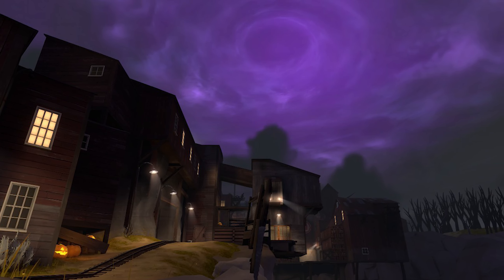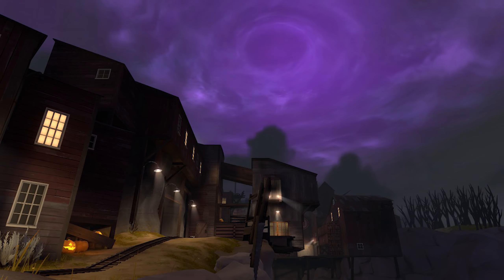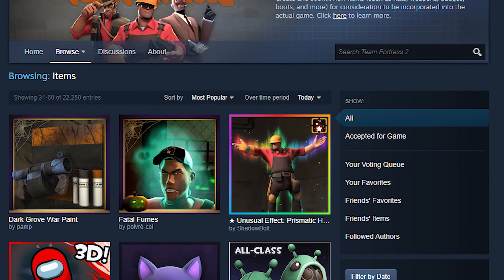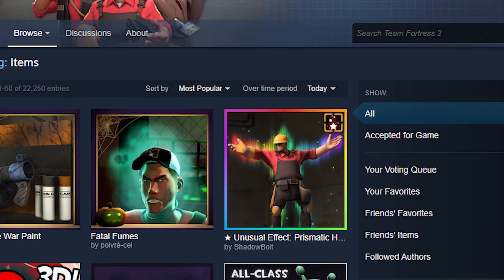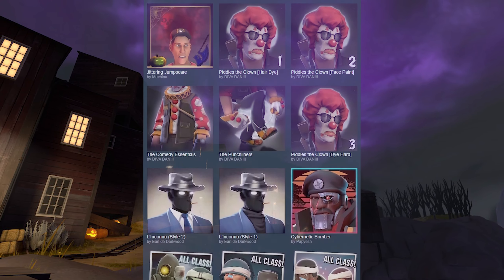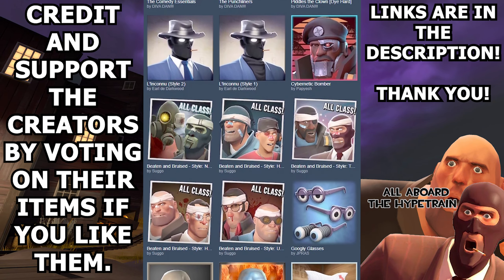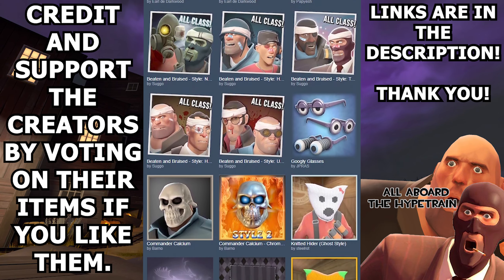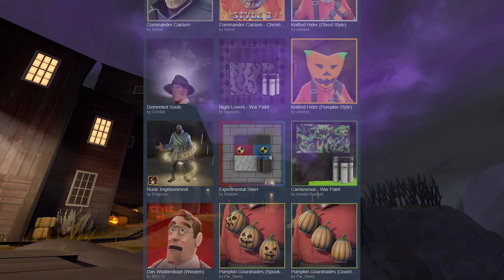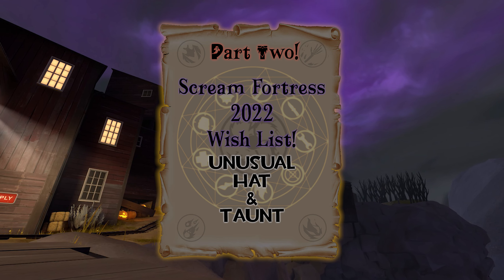In this three-part series leading up to Spooktober, I will be showcasing my Scream Fortress 2022 wishlist using community-made items from the TF2 Steam Workshop. These items and effects are made by very talented individuals that are either newcomers or long-standing creators that have made some of your favorite items in the game. This will be part two, showcasing my Scream Fortress 2022 wishlist for unusual hat and taunt effects.